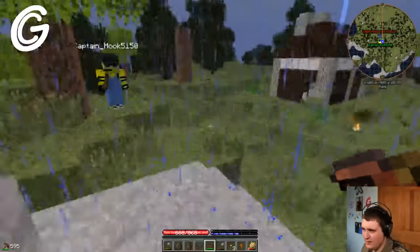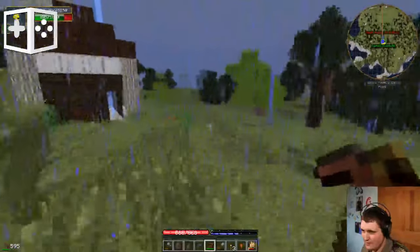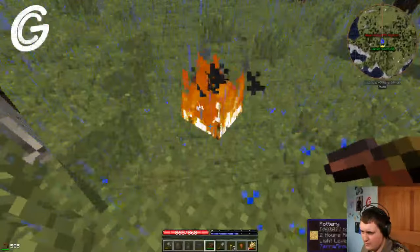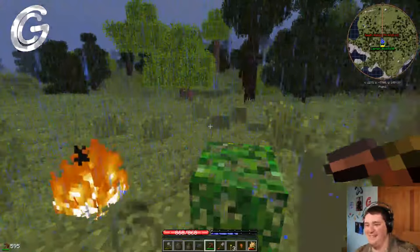What's an Ent? It's... if you, like, punch enough of leaves, it will spawn a mob. It looks like a little mini tree, and it'll come after you. Oh, that sounds fun. It's not as bad as what they are in Mad Pack 2.